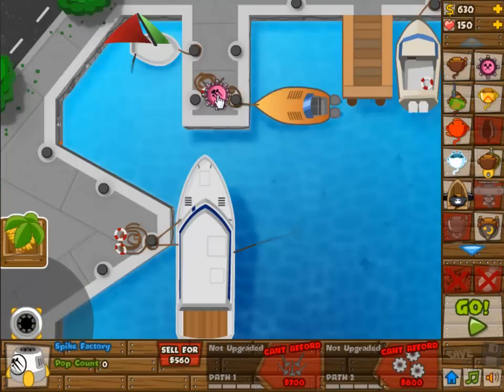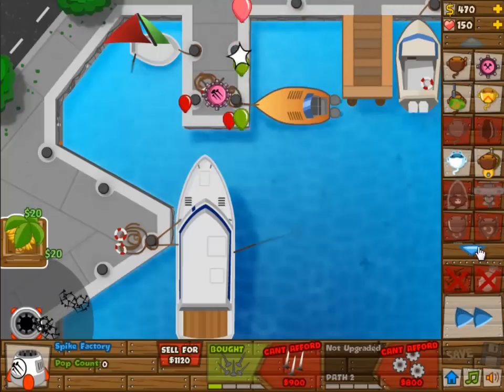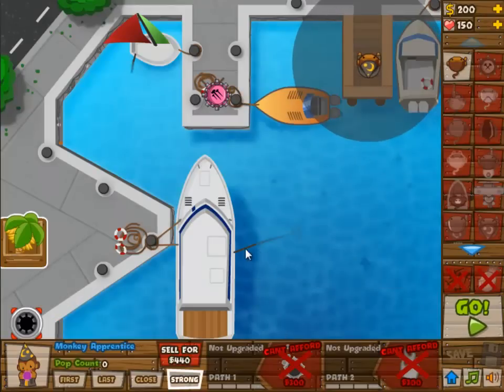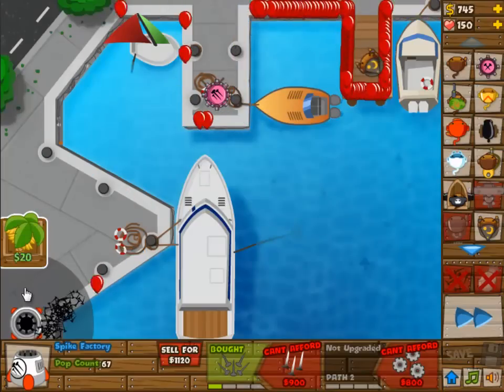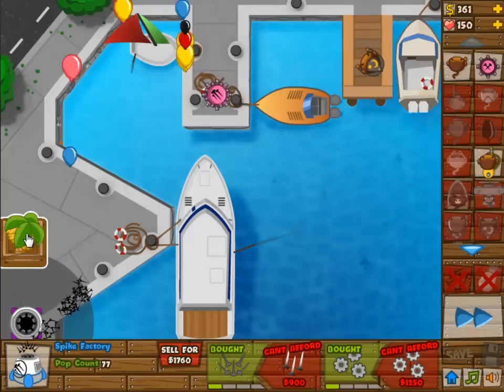Starting off with a 3-0 tech shooter, now a 1-0 Spike Factory, and a 1-0 Banana Farm. And here's our monkey — we need this monkey. So I'm using two wizard monkeys, at 0-0 obviously because you can't upgrade them.